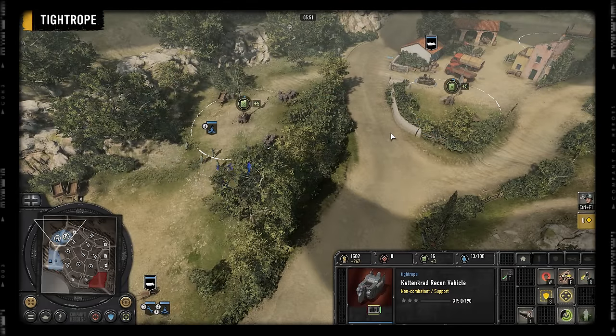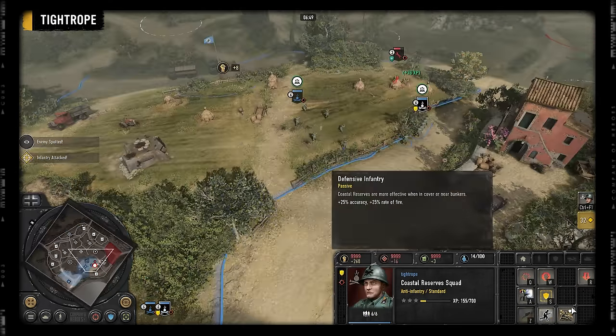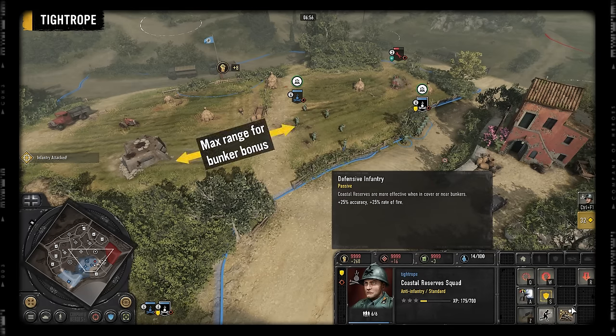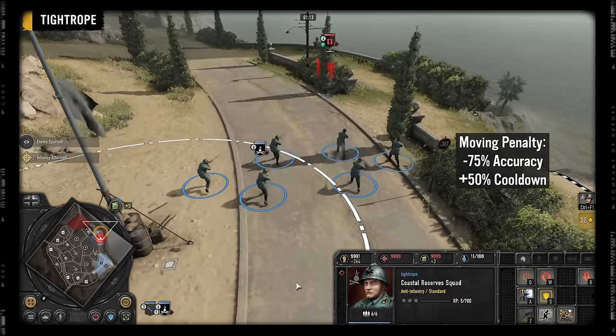They have the default territory capture rate, so you may want to combine them with a fast capping unit like the Kettenkrad. Coastal Reserves have a passive bonus, indicated by this icon, improving their accuracy and rate of fire when close to a bunker or firing from cover. But in return they have very poor performance while firing on the move.